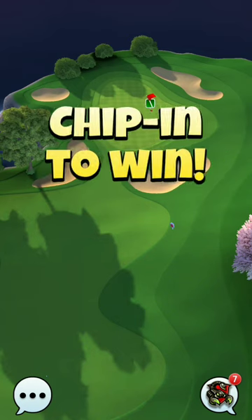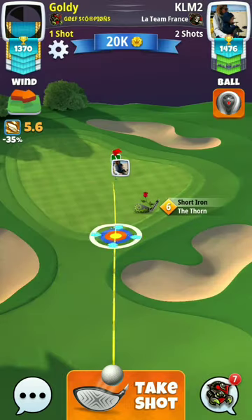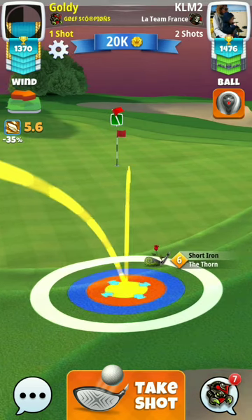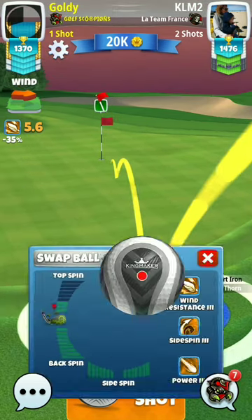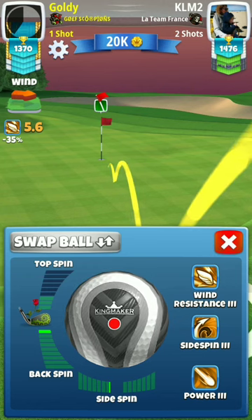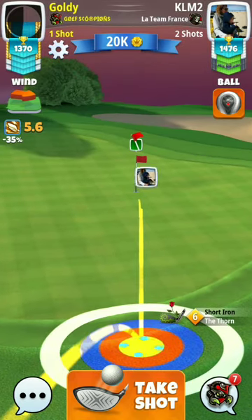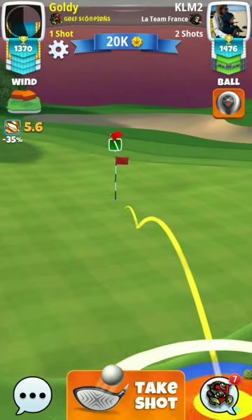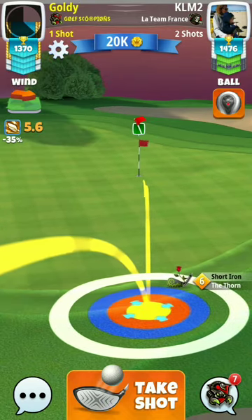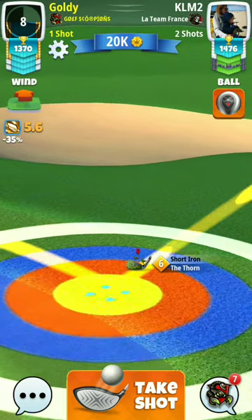We have a thorn shot here. First, find out whether it is maximum, minimum, or medium. This is a medium shot here. 5.6 — I'm going to take only 2.5.